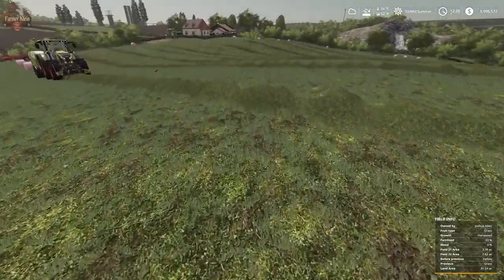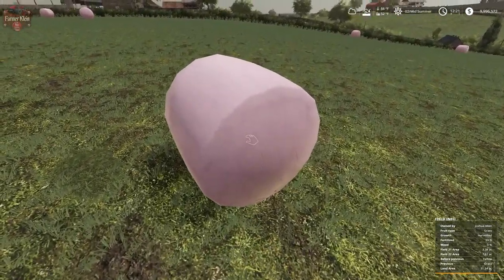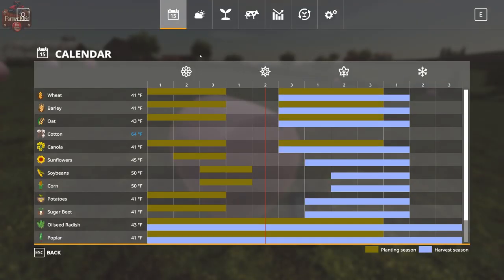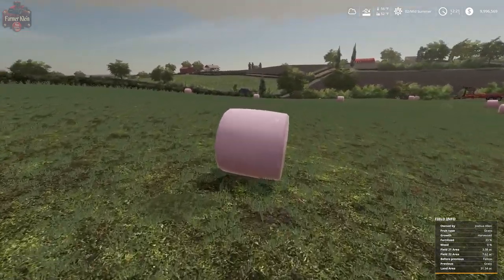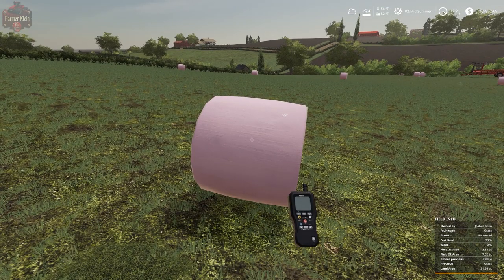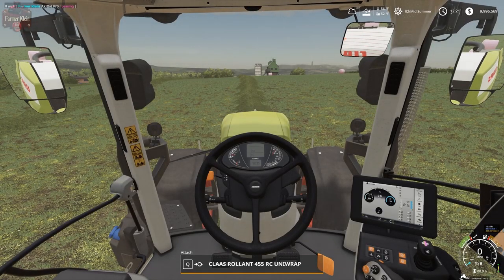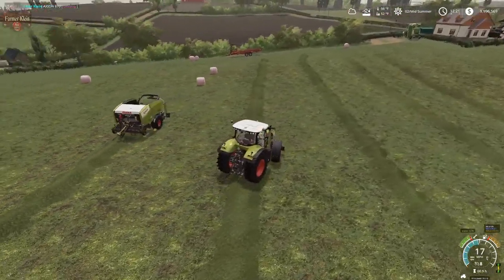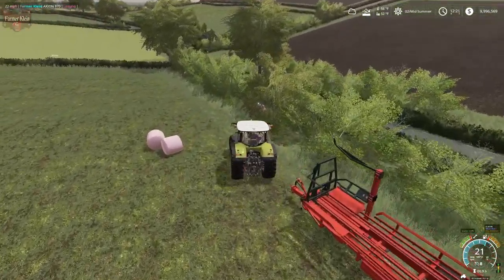We basically mowed our grass, we are now bailing it and wrapping it. We check it with our hand tool — we have grass at 4,000 liters with 24 hours to go before it turns to silage, because we are playing three-day seasons on this particular game save. If you haven't seen the video on how to use the hand tool, check that out in the Seasons how-to guide playlist. I want to take some of these grass bales down to the sell point because I want to show you guys that you don't have to wait for a bailing contract.